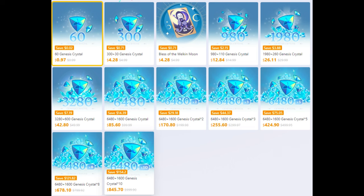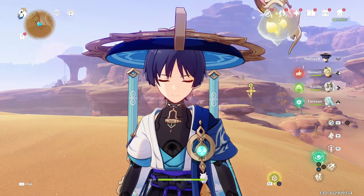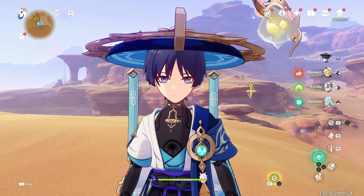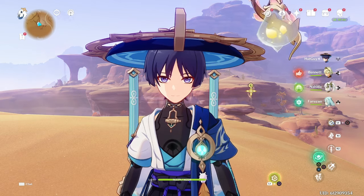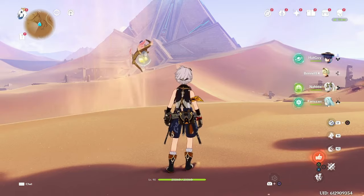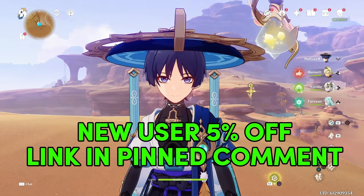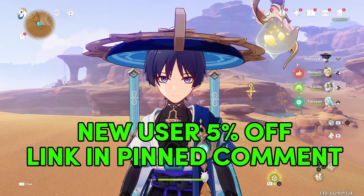Looking at current prices on Loot Bar, you can purchase the $50 Genesis Crystal Pack for $42.80, saving over $7.00. Loot Bar has also been endorsed by some of your favorite popular and trustworthy content creators. When you purchase through Loot Bar, you will still get your first time bonus. Once purchased, you will receive your crystals in-game within just minutes. Sign up for Loot Bar today and you'll get an additional 5% off on your first purchase. You can sign up with the link in the pinned comment below.